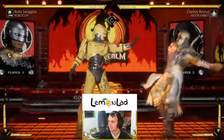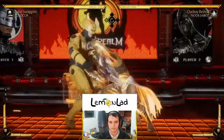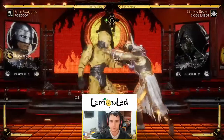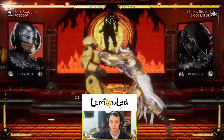You can see the inputs and I'm re-blocking as well. This is a bit of a tactic: if you get hit by a slower auto shimmy and you thought it was a throw, you'll actually block it if you do this. So keep that in mind as a bit of an option select.